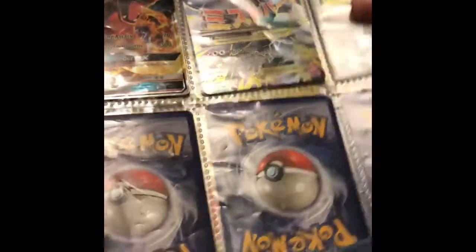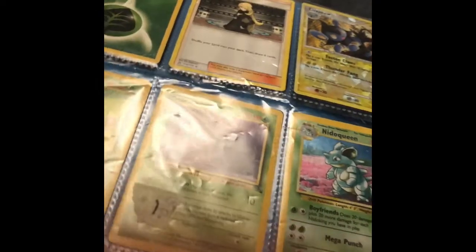And we got a Prism Star. Then we got an energy base set. We got a Cynthia trainer. And then we got this red Luxe base set from pretty old — I don't know, 2008.